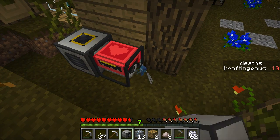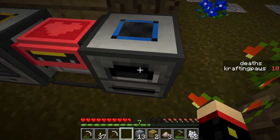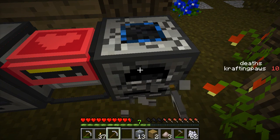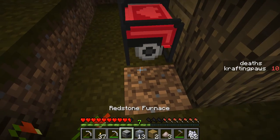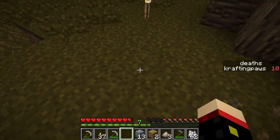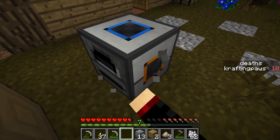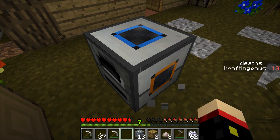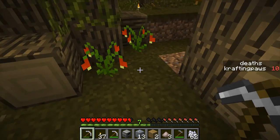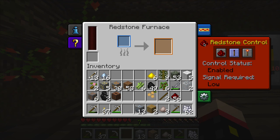Get out of here, bye-bye. Is that getting power? No it's not. Let's put it down here. There's blue, blue, blue, orange — I think it has to be the orange side. So it has to go towards the generator. Are you getting power now? Zero.